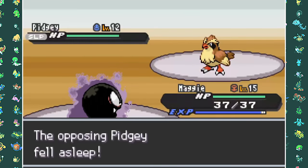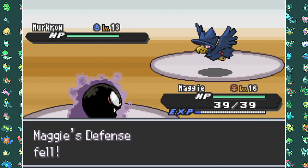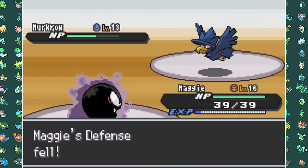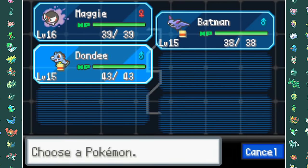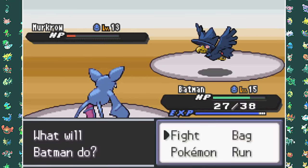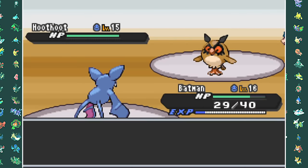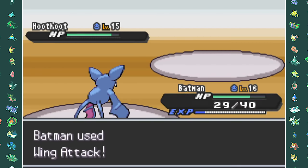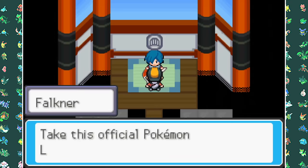Then we go to Falkner's gym. This time he doesn't just have Pidgey and Pidgeotto — he actually has the regional bird, and he even has a Murkrow. My Gastly takes out Pidgey with Hidden Power and Hypnosis. After damaging Murkrow with Hidden Power, Zubat takes it out with Wing Attack. The last Pokemon is Hoothoot, and with Supersonic and Wing Attacks we easily overpower it. We managed to get our first Gym Badge pretty quickly.